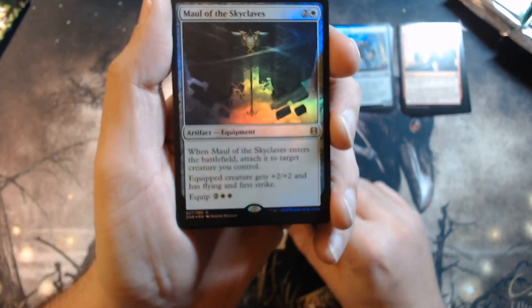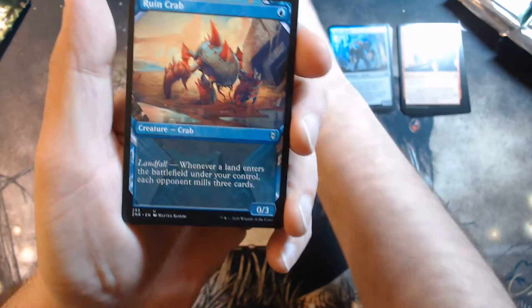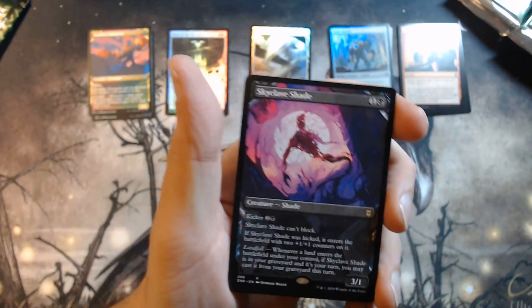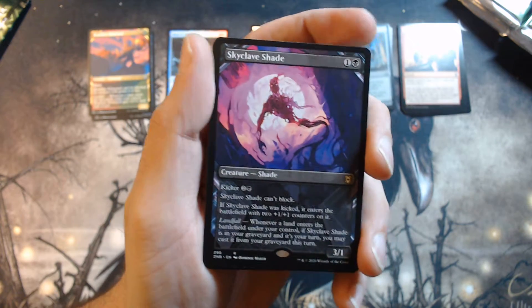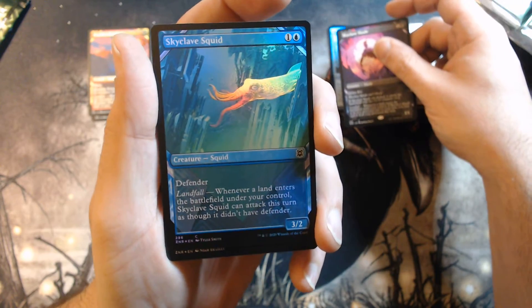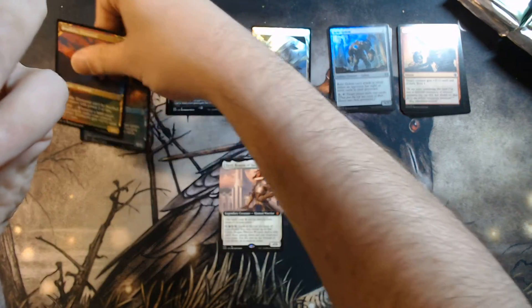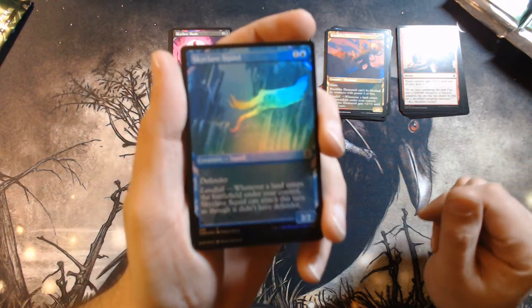Behind that is a Maul of the Skyclaves. We got our Ruin Crab, our Brushfire Elemental, and the spicy one is another Skyclave Shade — very nice. I'm pretty sure I opened at least two of these. Foil Skyclave Squid. And it is not an Expedition behind it. Putting it in a pile with rares — that would make the most sense.